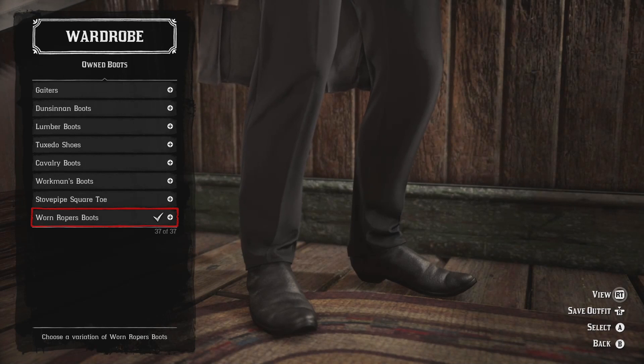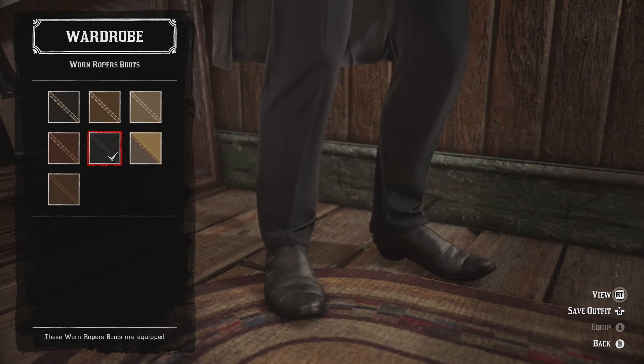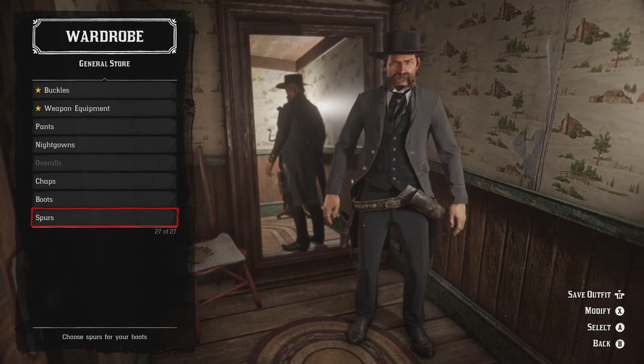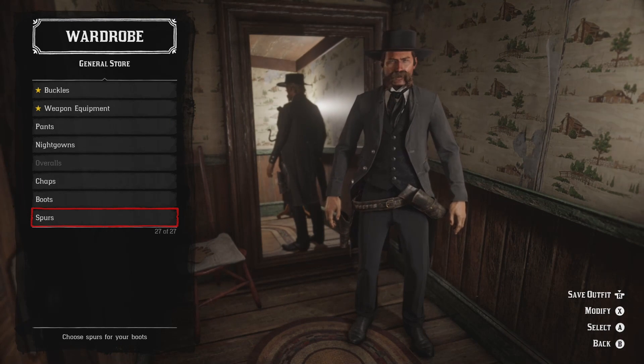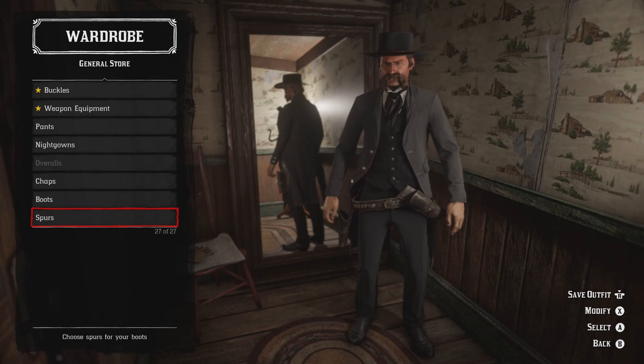No nightgowns, no overalls, no chaps. Finally for boots — I'm not gonna lie, this is always the part I kind of throw to the wind, but this one was a little easier. There's that classic scene where they're walking down the street approaching the OK Corral, and you do actually see he's wearing a kind of pointed, upturned-toe boot — clean and crisp like everything else. So I naturally just recommend the Worn Roper boots, because that just works. No spurs, and that's it.